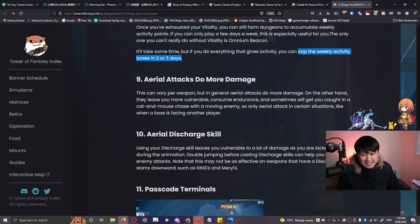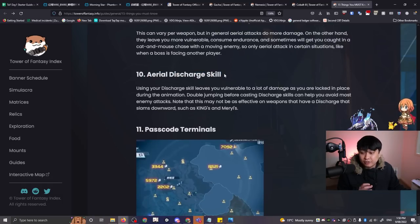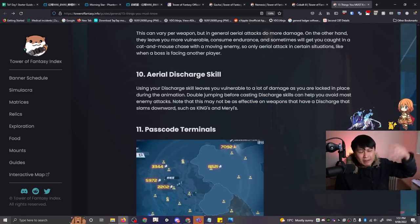Number nine: aerial attacks generally do more damage — self-explanatory, but pretty cool. Number ten is aerial discharge skill. Using your discharge skill leaves you vulnerable because you're locked in place during the animation. You can actually double jump before casting the discharge skill to avoid most enemy attacks. Note that it may not be as effective on weapons that slam downwards, like King's and Meryl's, because you get back on the floor and get locked in place anyway.